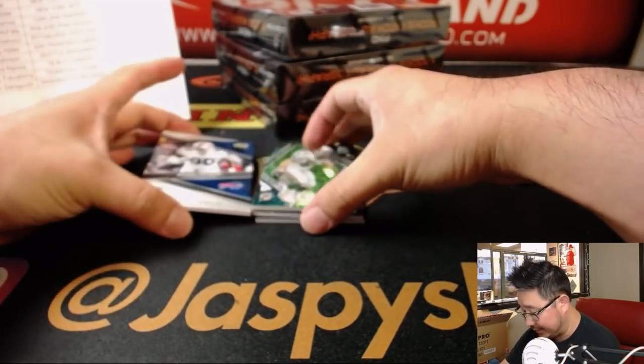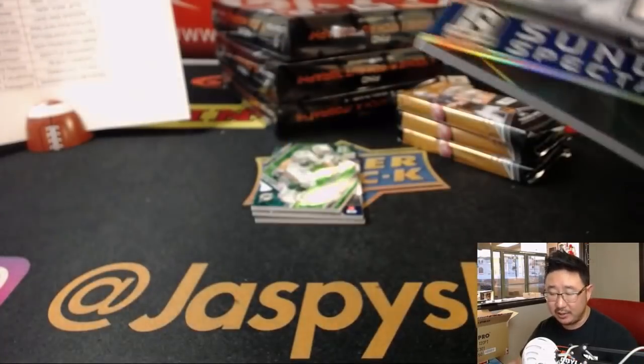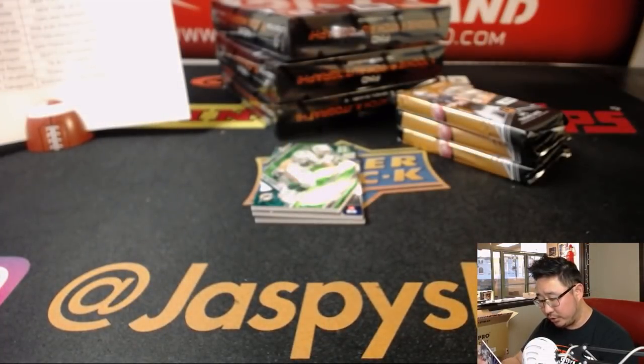We're going to start off with Zach Thomas' die cut. He's going to cover up some of the hits. And there's Shaq Lawson, 49 out of 199.